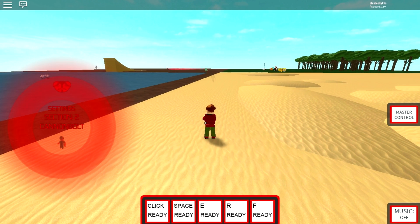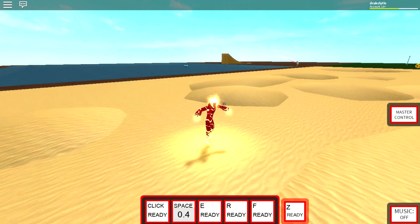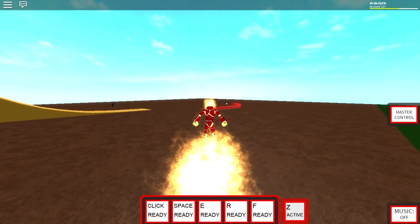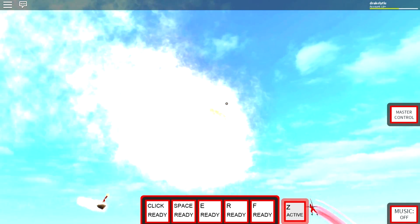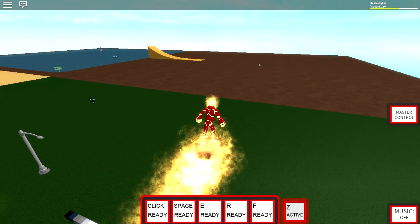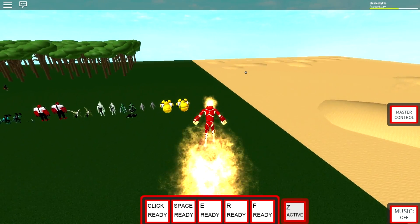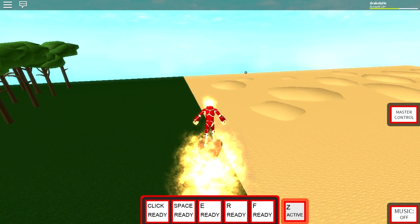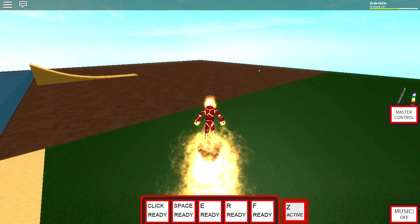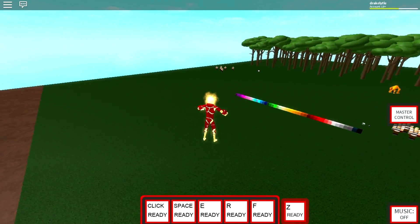Next, we have a couple things related to the other aliens. With heat blast, there's a Z ability - press that and you've got a flying rock. The way you go up and down is the same as flying in this version: you look up and press spacebar to go up, look down and press spacebar to go down. I'm pretty sure that if you try to hit someone while on the rock, you don't do any damage. That's the only thing I can think of that was added for heat blast.